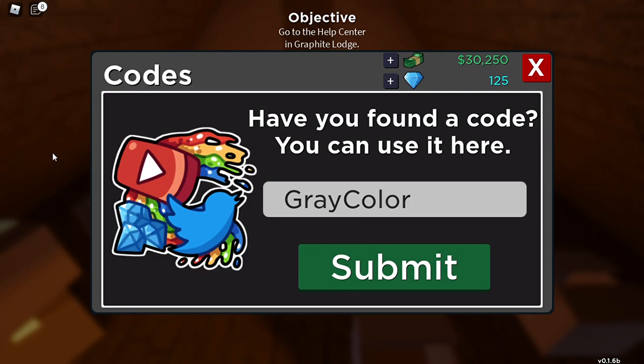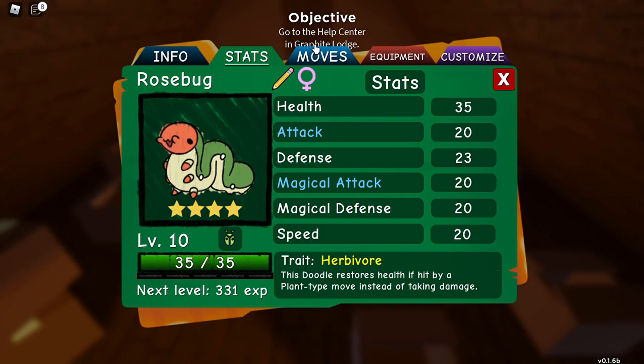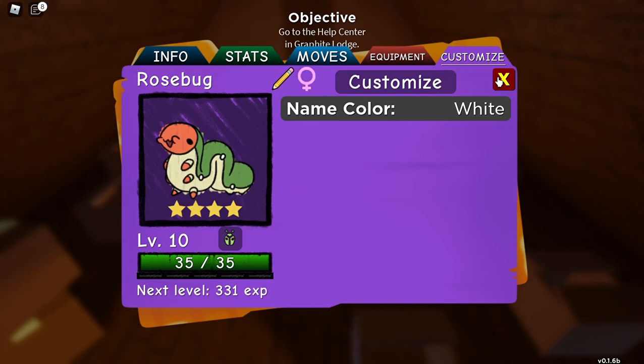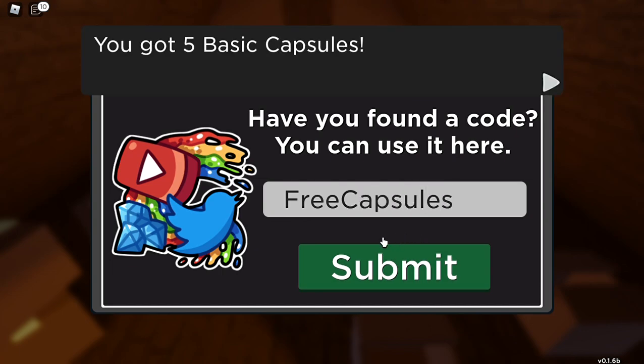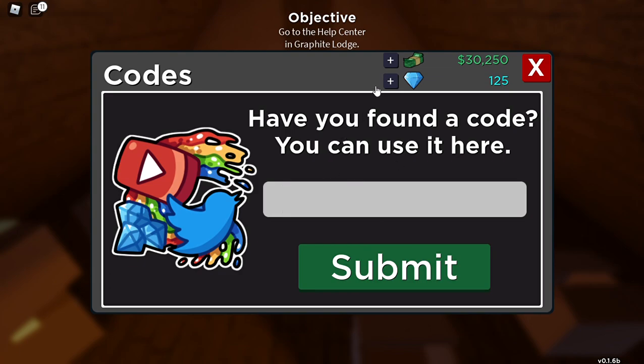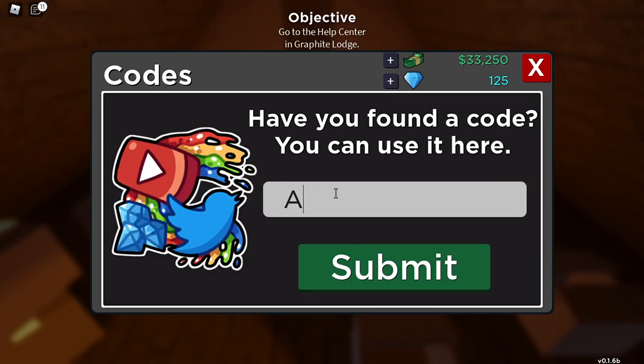The next one is Free Rose Bug. It's not like a shiny one — I don't know. The next one is Free Capsules.